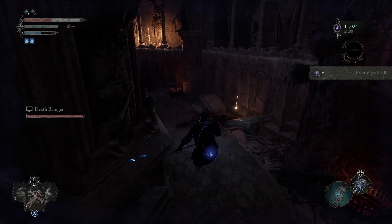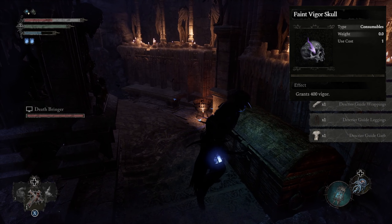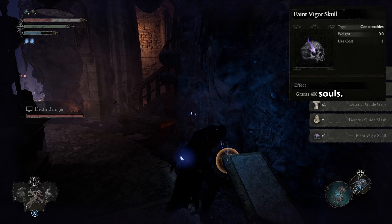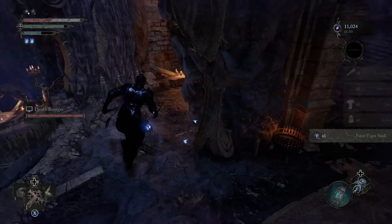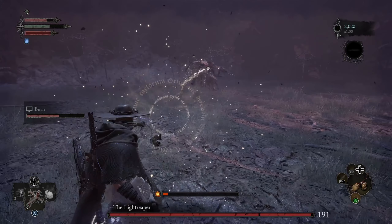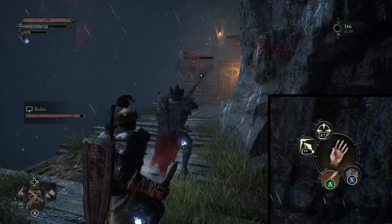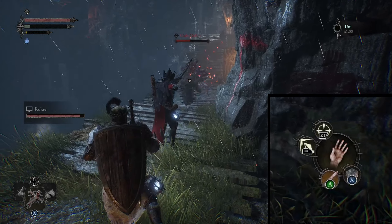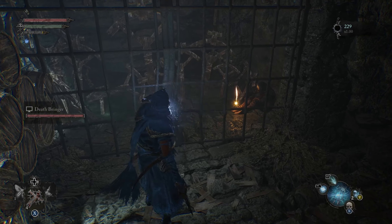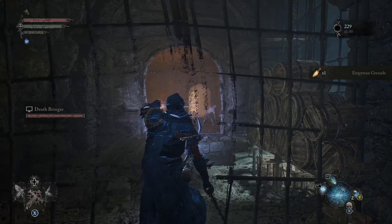You can find items called vigor skulls. These grant you vigor for stat upgrades — which is a confusing name since other games use vigor for health, so we're going to call them souls on this channel because it's just easier that way. Finally, at the bottom right of your screen, you can switch between your projectile and your lantern. You can switch out for many different projectile types depending on your stats.